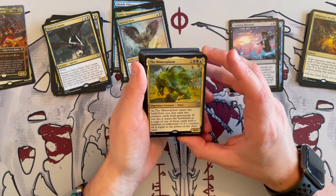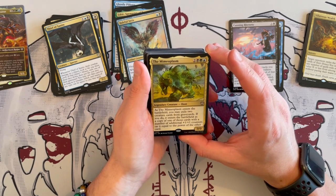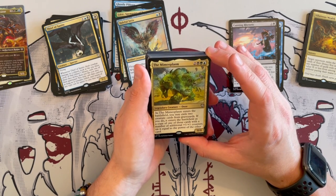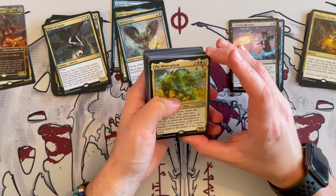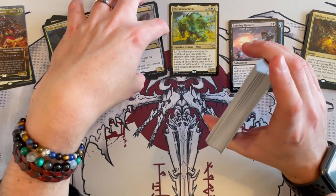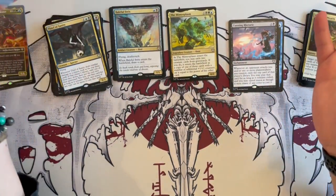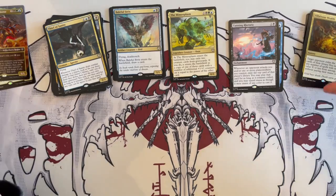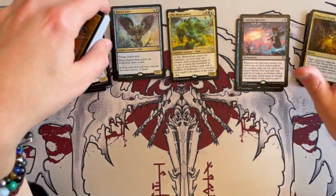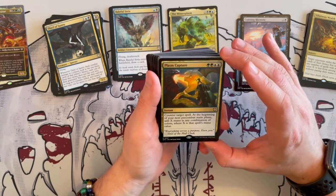Then we have the Mimoplasm — a 0/0 Ooze that costs exactly like our commander. When it enters the battlefield, you may exile two creature cards from graveyards. If you do, it enters as a copy of one of those cards with additional +1/+1 counters equal to the power of the other card. Not really synergistic — this is one of only cards that's not synergistic. You're not really playing outside of the theme, you're just copying and removing strong stuff. But at the moment the only board wipe I've seen is an exile. I don't think this is something you need to keep unless you have nothing better.